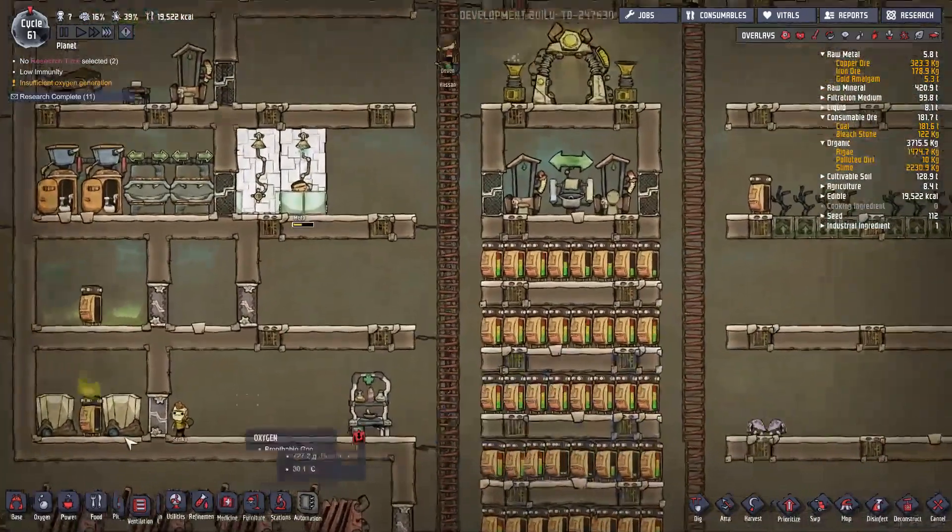Oh, it's decontamination — we already have it! Don't build this. It's the ore scrubber — there it is. Requires chlorine. I'm gonna build one of these and move this out of here. And you're digging into abyssalite — that's gonna take a while. This is a stopgap, but it's fine. This room will not overflow and this will take forever to fill up, and if it does, I think we can handle it.